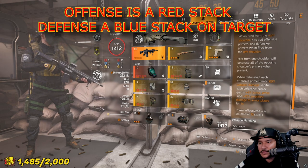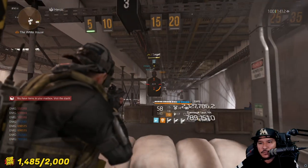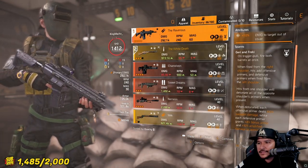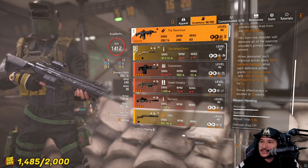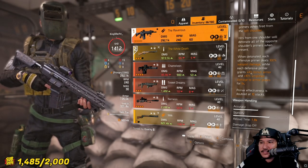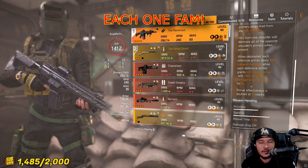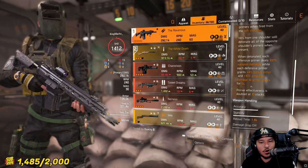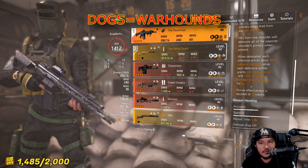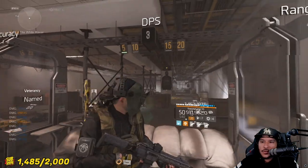Hits from one shoulder will detonate all the opposite shoulder's primers when present. You could literally detonate one primer if you wanted to, but it wouldn't be as effective as having a max stack. When you detonate each offensive primer it deals 100 weapon damage, while each defensive primer grants four percent bonus armor and 10 amplified damage to armor plates. Armor plates are different from armor — armor plates are what you find on a heavy, a Black Tusk heavy, or dogs.